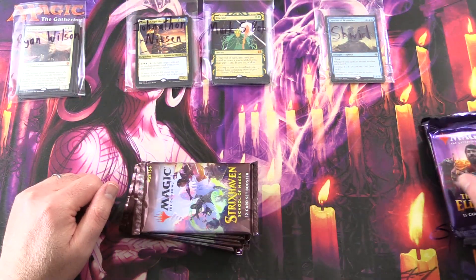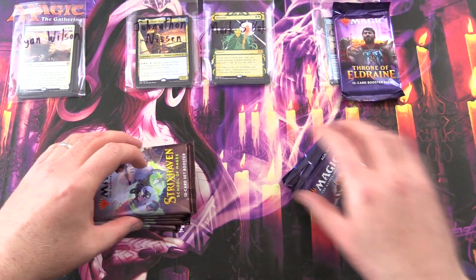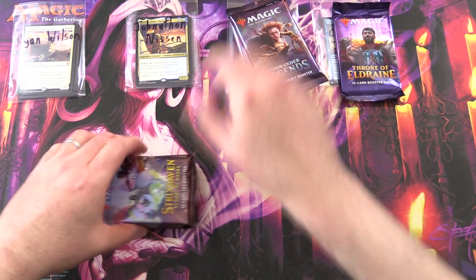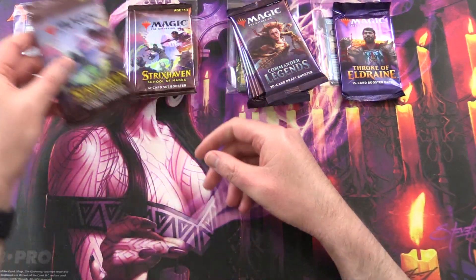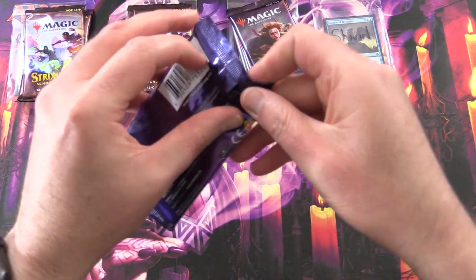We'll hand out the packs. We've got Eldraine for Squirrel, 2 packs of Commander Legends, and 3 Strixhaven for Mark. Jonathan is after 2 packs, and 2 packs for Ryan. Thank you for being a patron, Squirrel.